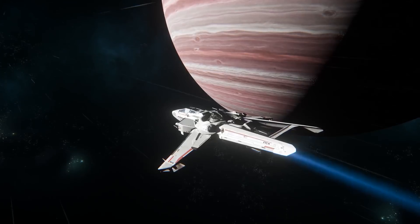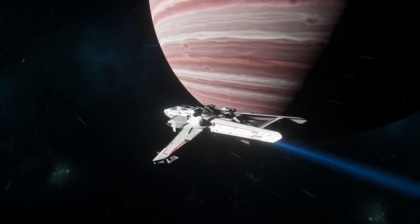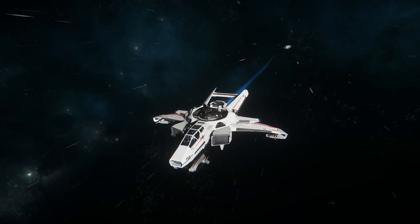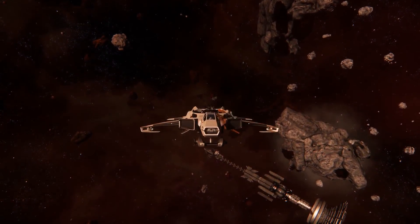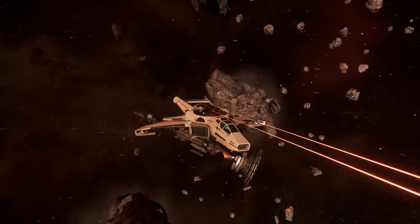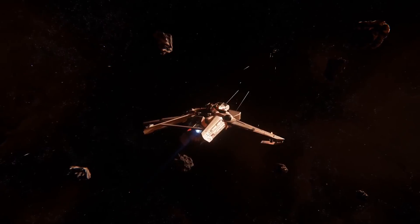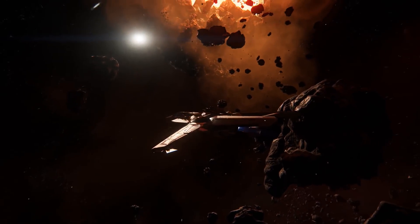What really makes the Super Hornet stand out is the plethora of mounts it comes with. The default loadout might not be very impressive, but it is the potential of greatness and superb firepower that makes all the difference. In total, the Super Hornet has 4 mounts: 3 size 3 on the wings and nose, and a size 5 one for the ball turret above the hull. In its default loadout it is equipped with 2 size 2 M4A laser cannons on the wings, a size 2 turret on the nose with 2 size 1 Bulldog laser repeaters, and the ball turret with 2 size 2 Badger laser repeaters. The combination of weapons the pilot can experiment with make the Super Hornet a truly versatile combat vessel and a fearsome opponent.